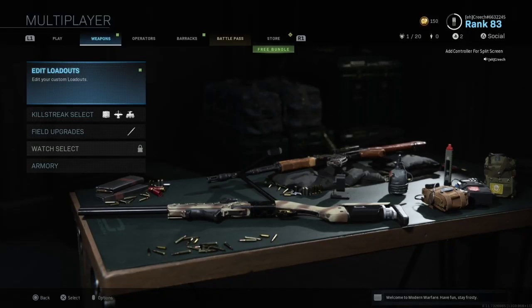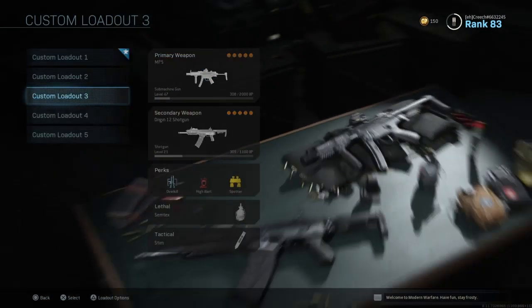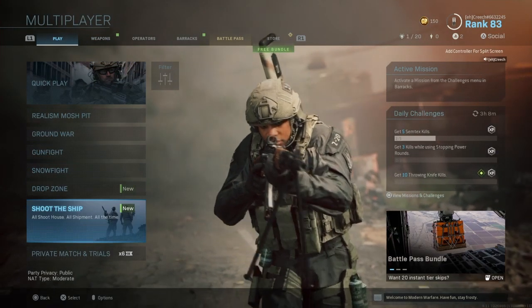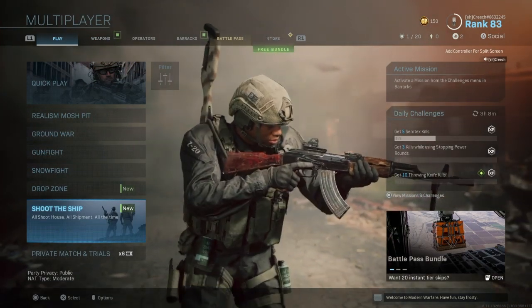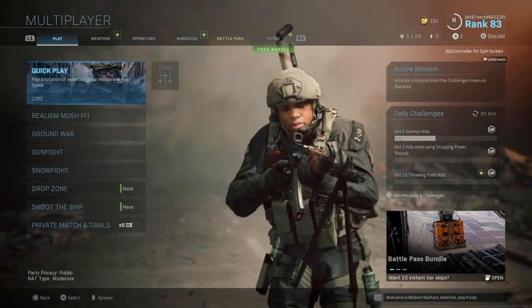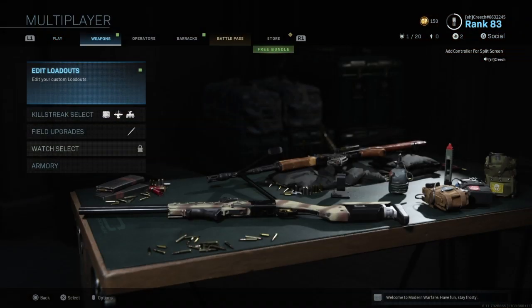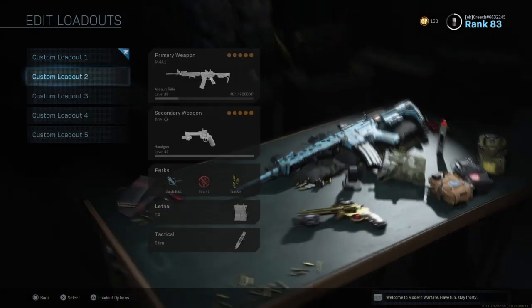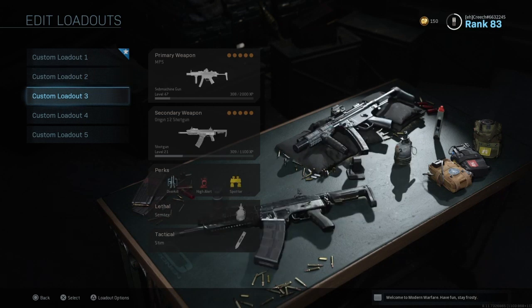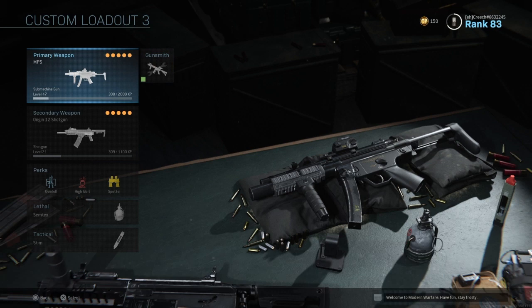What is going on guys, Andrew here, and today I'm gonna be showing you what I personally think is the best class in Modern Warfare. Before we start, I mostly play Shoot House and Shipment, very small maps, so make sure you put that into perspective. If you're trying to use this class on Ground War or something it works, but it's really not the best. For Shoot House and Shipment, I think the best class is personally the MP5.